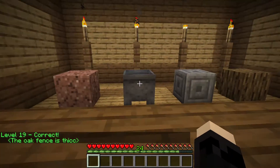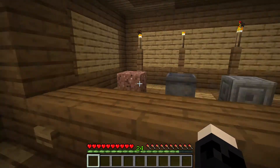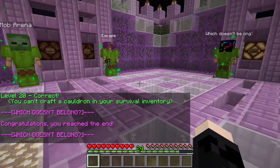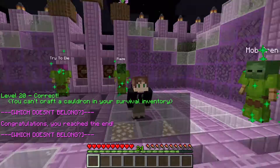We got some granite, cauldron, chiseled stone, and oak wood. I'm gonna say the cauldron — you can't craft a cauldron in your survival inventory. There you go! Wow, that was stressful. I did not like that. Let's go ahead and hop on to another one called the effect run, which I have no idea what this is.